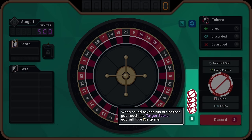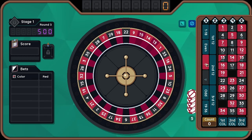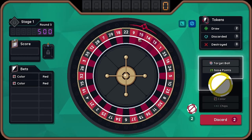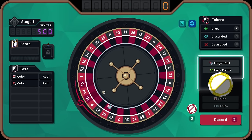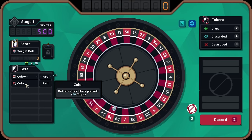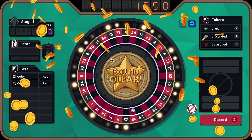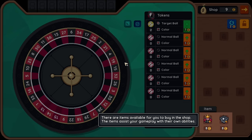I'll buy this. And now we have like a pretty good section of red to go for, so we can pretty much guarantee a red if we do like 18 to one, because our target ball is now the size of seven. When the round tokens run out before you reach the target score, you will lose the game. That makes sense. Let's go for red. And now we're going to discard for the target ball.